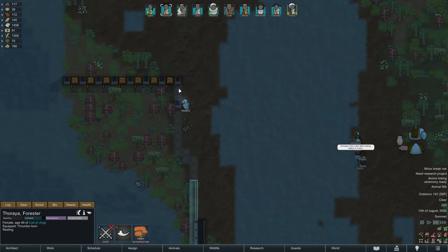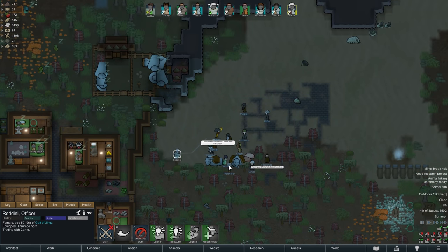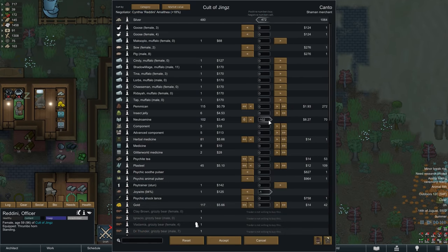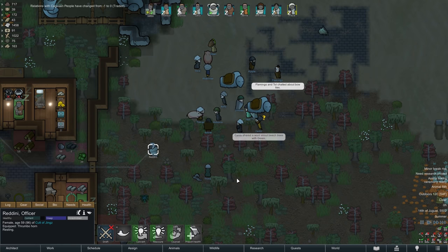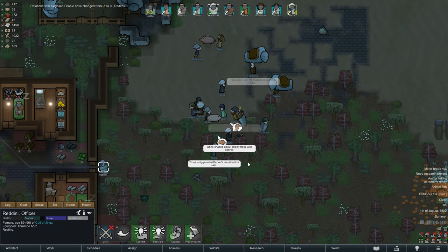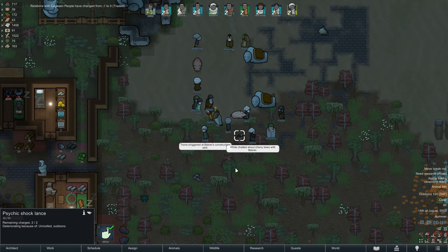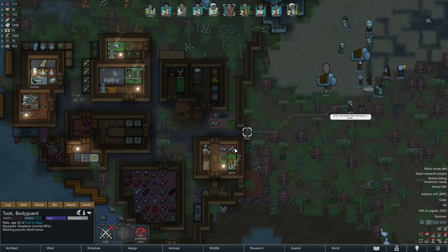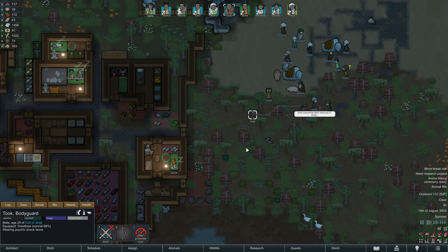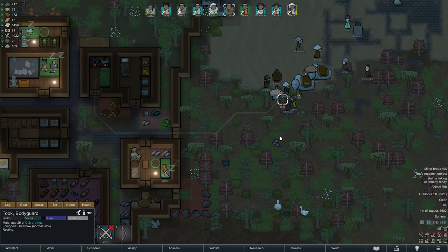The trade caravan makes it into our village without issues and we are doing some business here. Since we will never research medicine with this colony we might as well sell our Nutramine, and we can also get rid of the joywire — for all we know the next ruin probably has three of them. With the silver we earn from that we will now buy ourselves a psychic shock lance, a great tool if we want to capture a specific attacker or incapacitate a particularly nasty foe. It's not something you necessarily need, but in the right situation we might be glad we bought it.